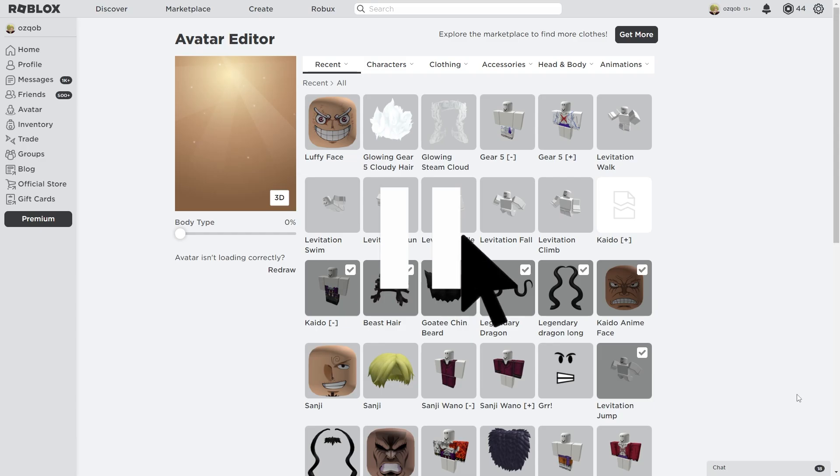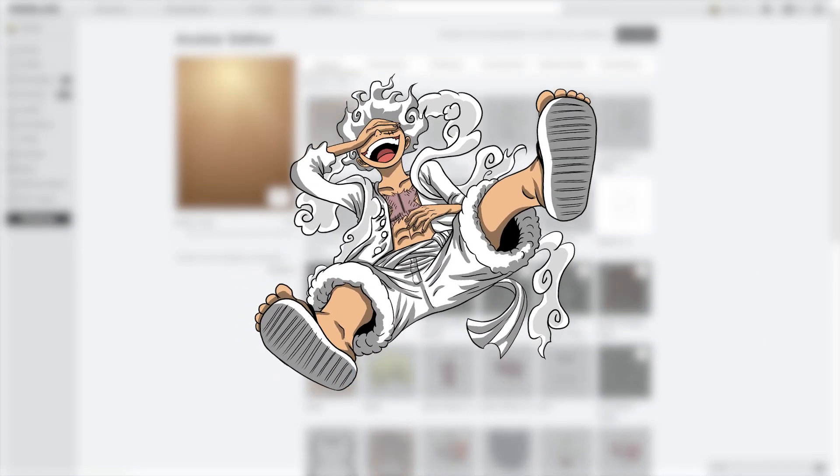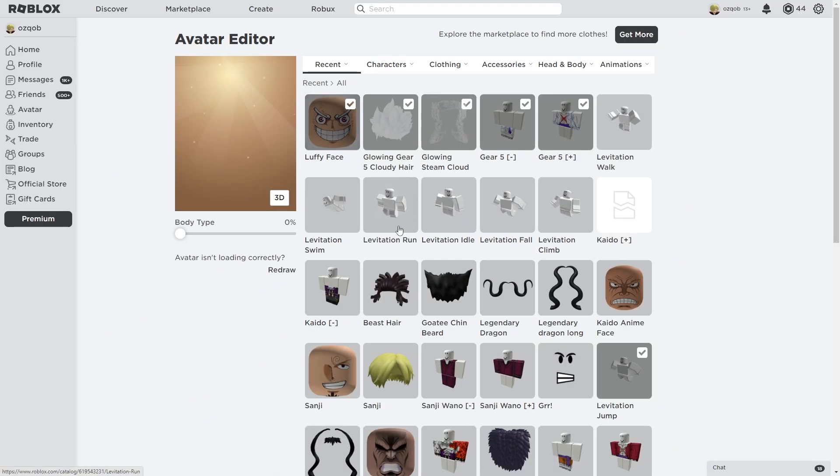So of course, we're gonna start off by dressing up as Gear 5 Luffy. We do have his shirt right here — equip that, equip his pants, equip that glowing cloud, and that hair as well. All these hairs and his clouds actually glow in game too, so we're gonna put on that face too. I'm pretty sure this should look like Gear 5 Luffy, so let's hop in the game.